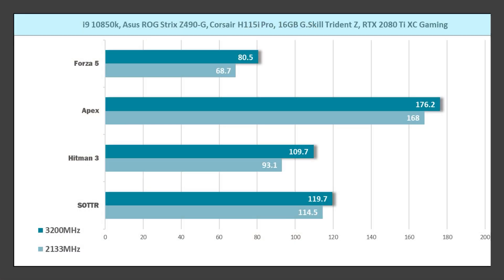Let's take a look at 1440p max settings. In Forza Horizon 5, I saw 80.5 for the XMP settings and 68.7 for the out-of-box settings. Apex Legends saw a little more of an increase at 1440p — 176.2 versus 168.